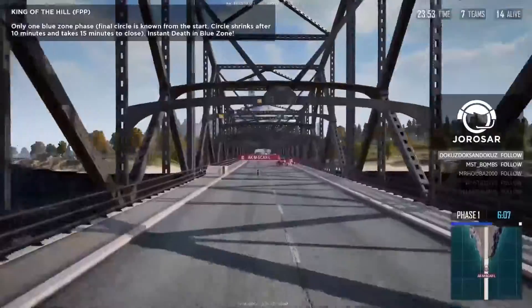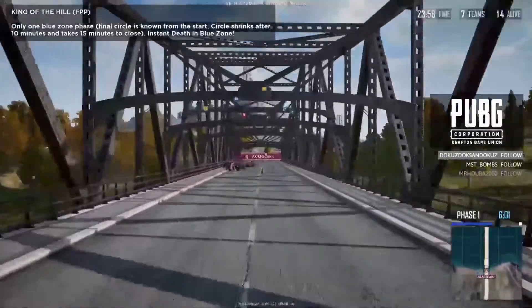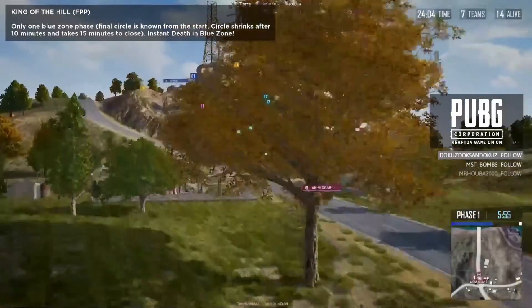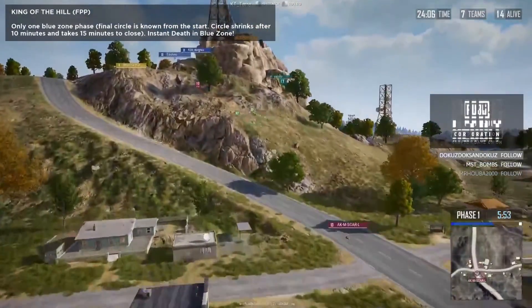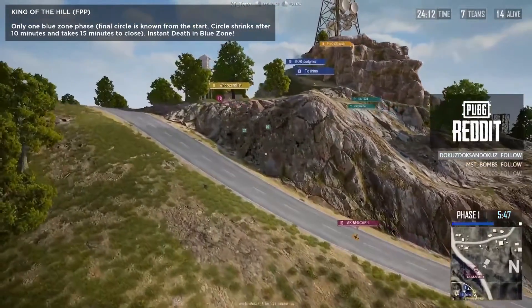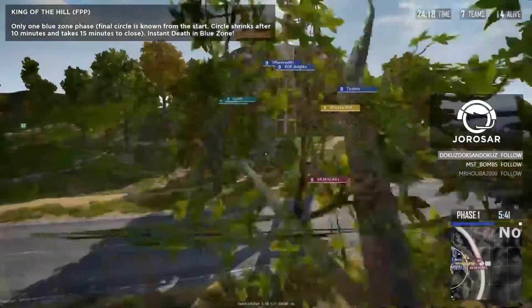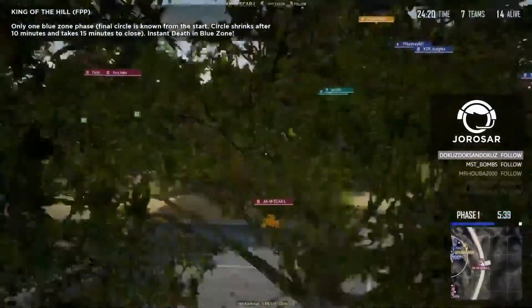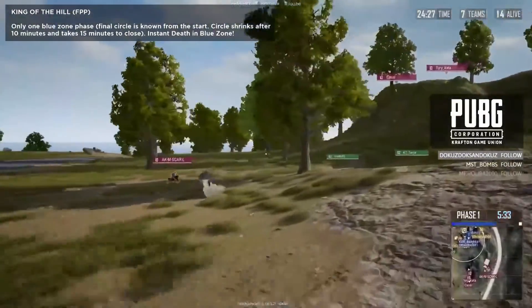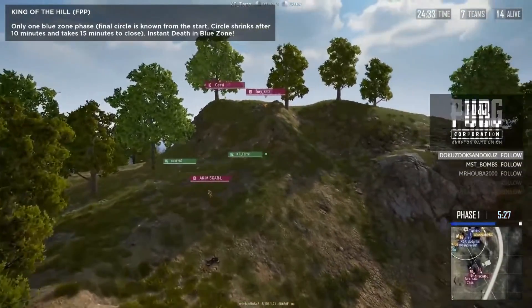Sometimes rotating in late to a King of the Hill circle makes sense — because if everyone else is busy fighting, you can come in as a third party. AKM Scar-El has at least two teammates on the south side of the circle, so logic would suggest he meets up with them. He's going to be able to get on top of the hill where Cassie and Fury are with minimal issues.